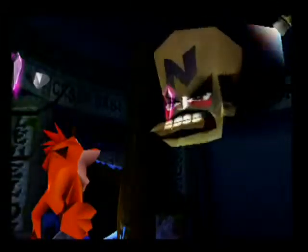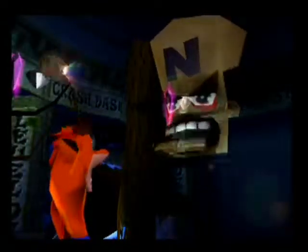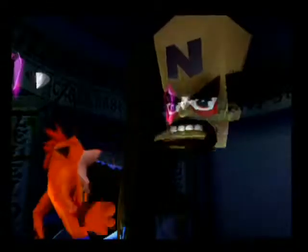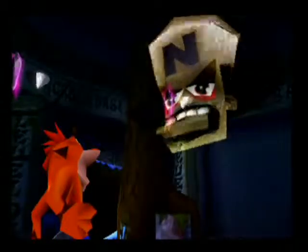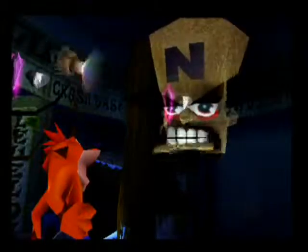Cortex says: 'Listen up - we are not without enemies, some of them you may even recognize. Although they cannot harm you inside this warp room, they can attack you on your way to the next warp room. Use the platform that appears in the center of the room. Understood? Good luck.'